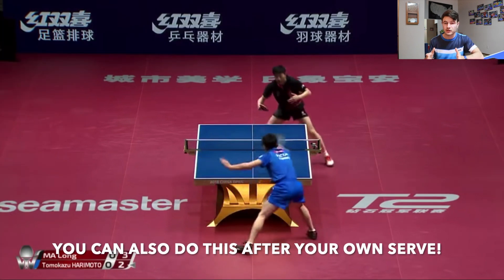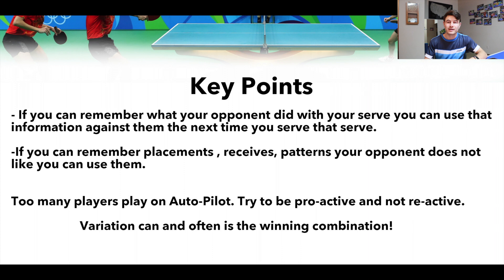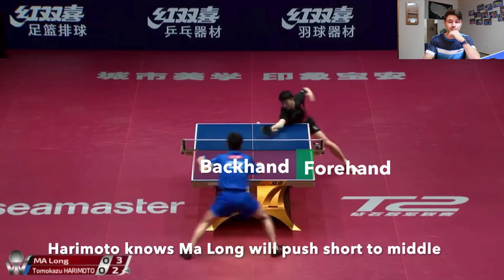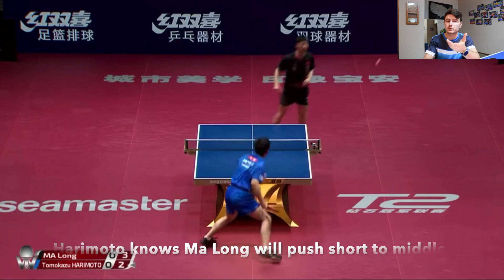A cool fun fact: you can use the same strategy of getting into position with your own serve, looking for forehands and opportunities. Next topic: a game of memory. The key points are — if you can remember what your opponent did with your serve, you can use that information the next time you serve it. If you can remember placements, receives, and patterns your opponent doesn't like, you can exploit them. Too many players play on autopilot — you have to be proactive, not reactive.